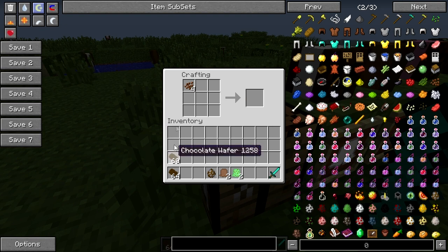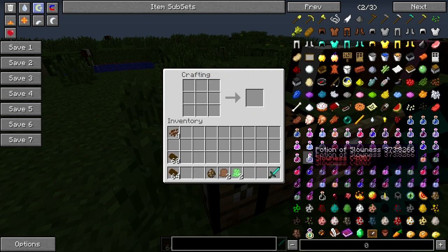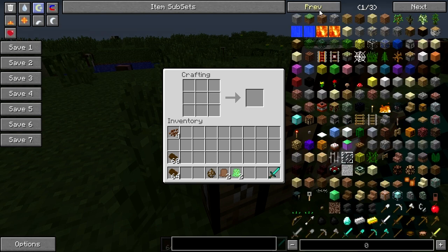You can craft quite a bit of wafers with quite a bit of cocoa beans. Now for the chocolate one, I might add that you can add cocoa beans to a vanilla ice cream and you'll create chocolate ice cream, if you're a chocolate ice cream fanatic.